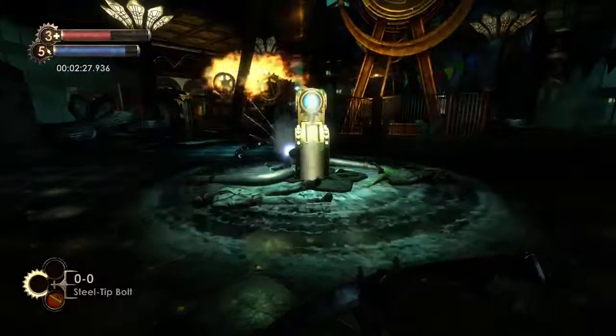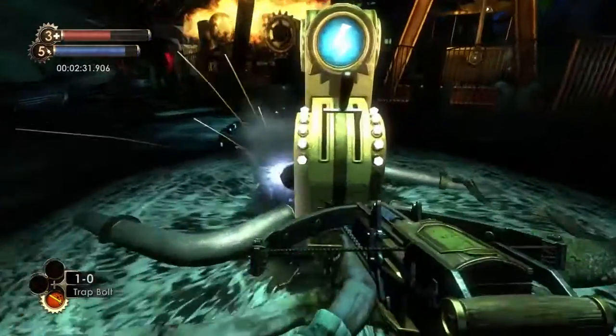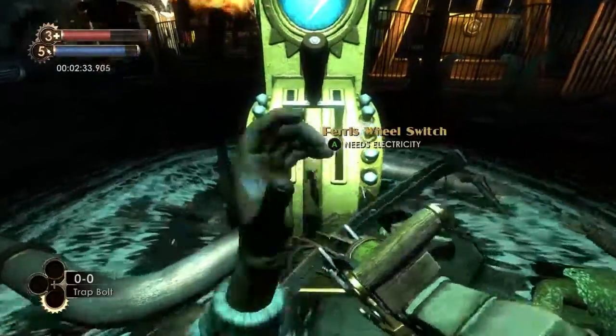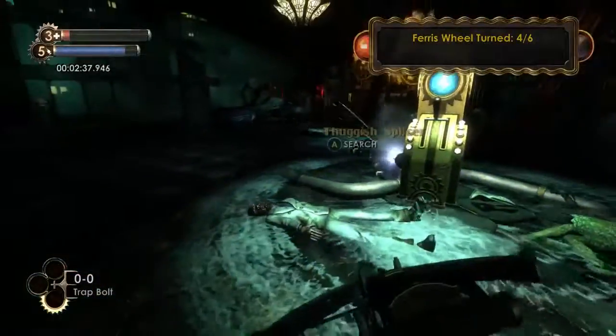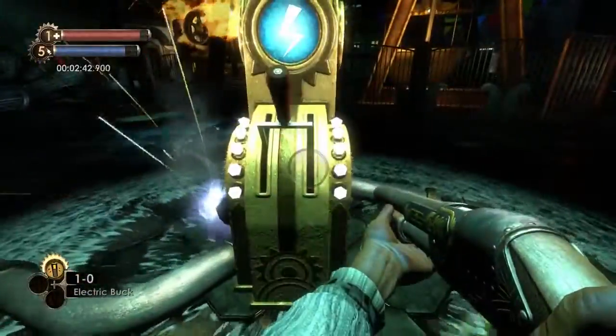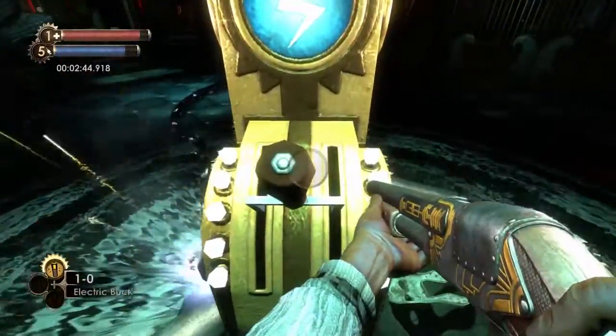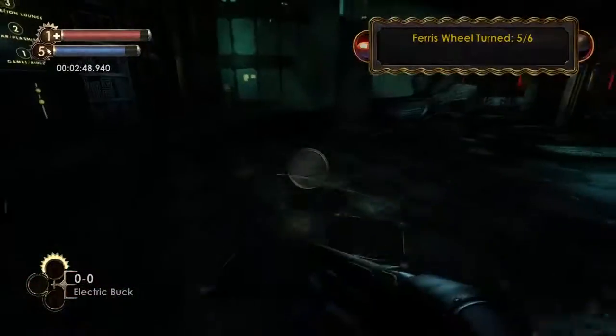Next, we're going to use the buckshot and the trap bolt here to get turns 4 and 5. Go up there, shoot the trap bolt, just walk in — it'll eventually go off and then you'll charge it. So that's 4. We switch to the shotgun right here, throw in an electric buckshot, and blow it one more time. You've got to wait for it to actually say you need electricity, or it won't work properly. So that's 5.